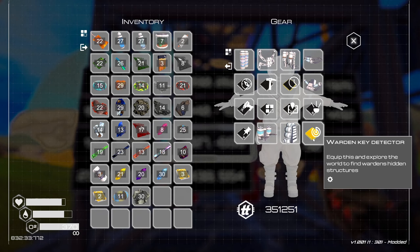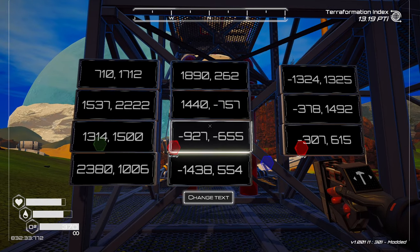You get the blueprint at the frog area. We'll check that out in a second. I'll show you where the recipe is to make that. Once you get the Warden's Key Detector, you'll be able to see the other areas where these coordinates are.